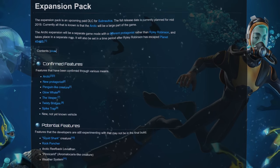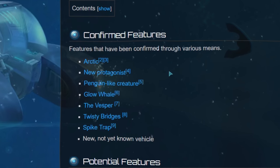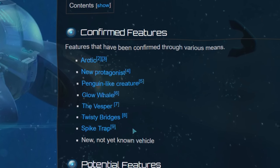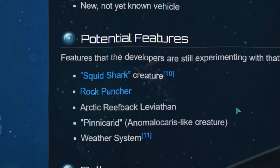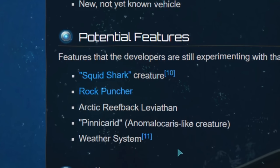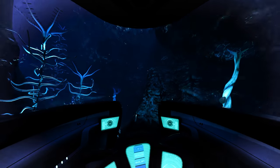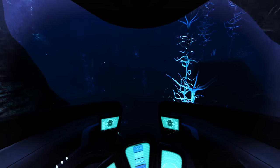Back at the expansion pack page, we can go down and see the confirmed features: the Arctic itself, the new female protagonist, the penguin-like creature, the glow whale, the Vesper which is basically the space elevator, the twisty bridges, the spike trap, and a new not yet known vehicle — likely the hovercraft. The potential features include the squid shark, the rock puncher, the Arctic reefback leviathan, the pinnakerid, and the weather system — all of which is being experimented with and may not be in the final build. Nothing is 100% and anything could change at any time, with a full year until we see the final content.